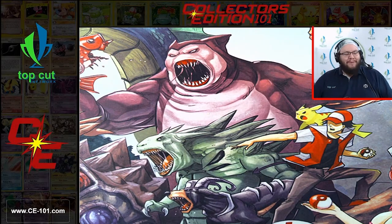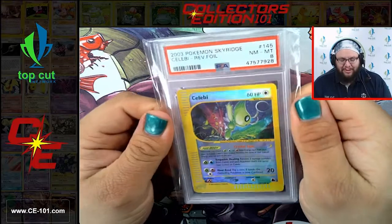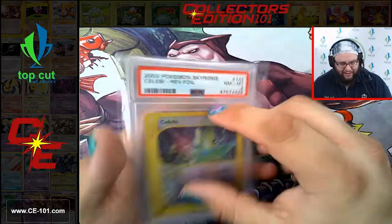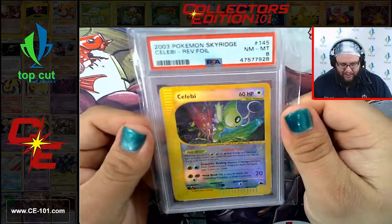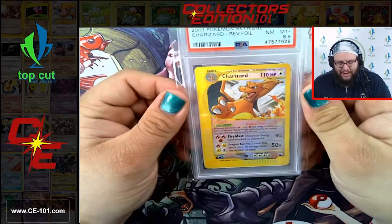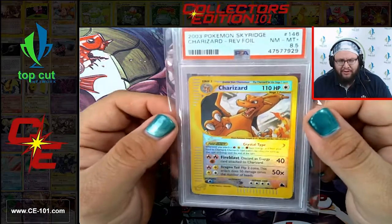Alright guys, I already see what's in this next session and man am I super excited - we have some big, big ticket items here. The first one is a Reverse Foil Crystal Celebi coming in at an 8. Beautiful card - I think in this condition and grade we got this guy probably around the $800-$900 range. Very fantastic card, also a gorgeous artwork for Celebi.